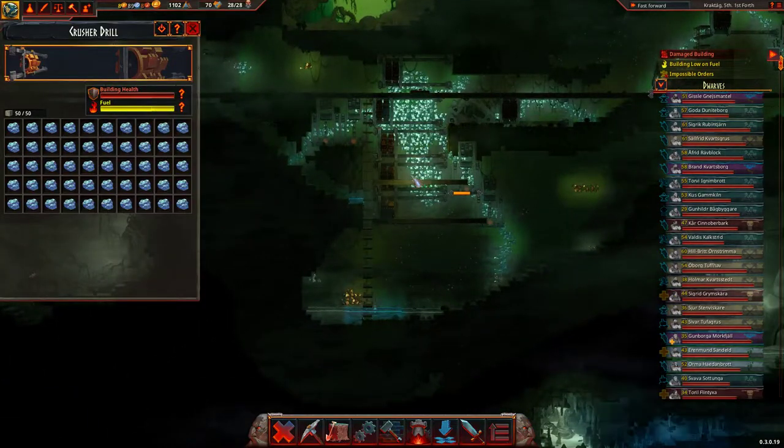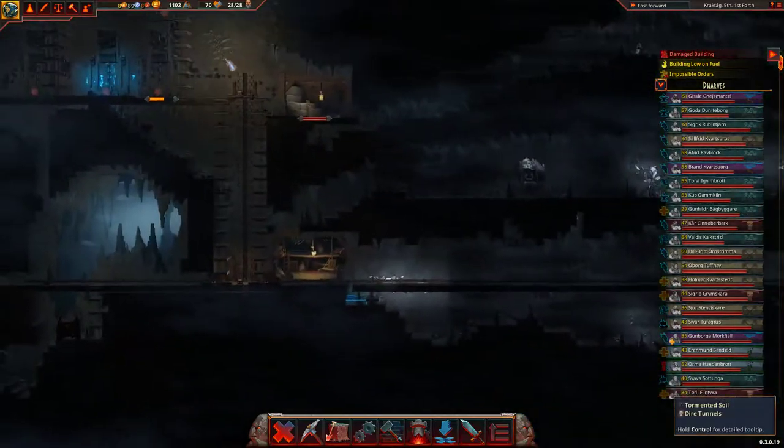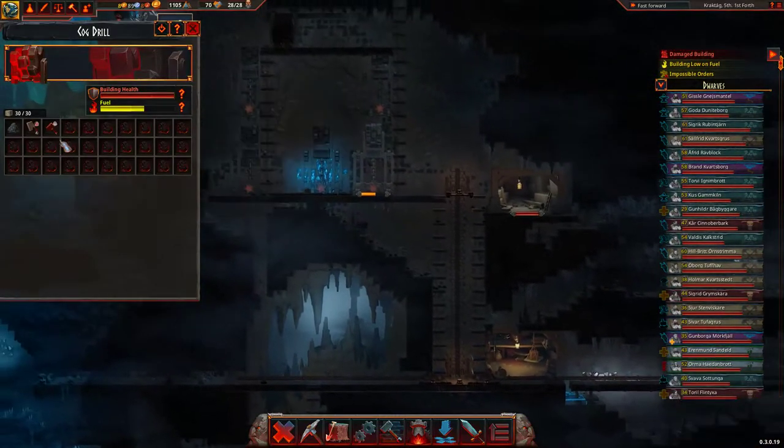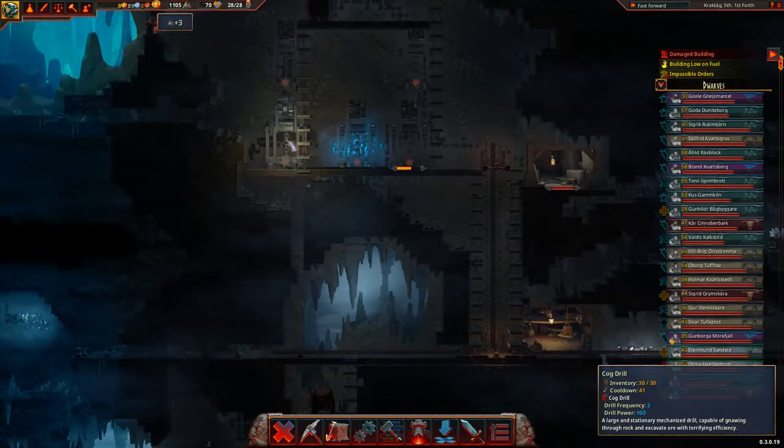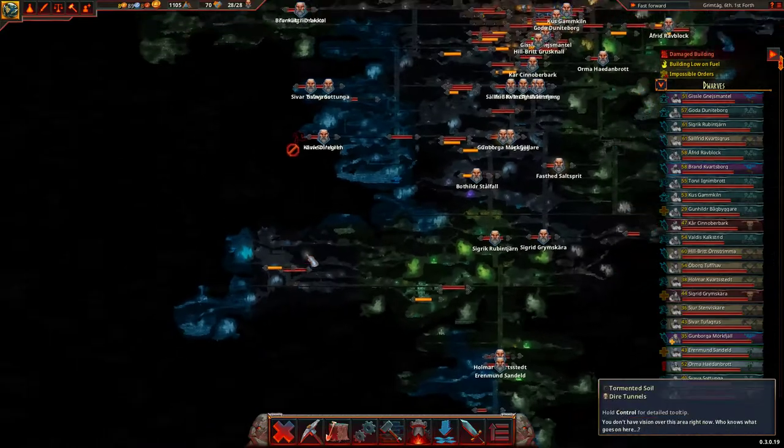How are you coming on? Lots of mithril — good. How are you going? Lots of coal, apart from some tools in there. That's normal weirdness now — I've come to expect it from the dwarves.